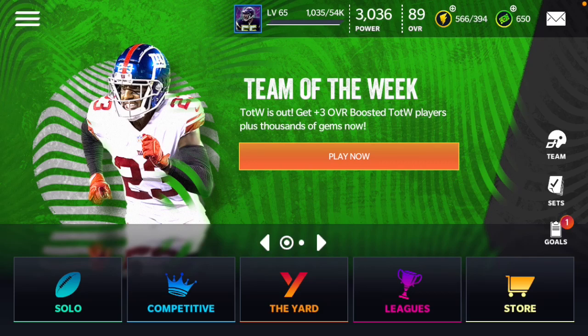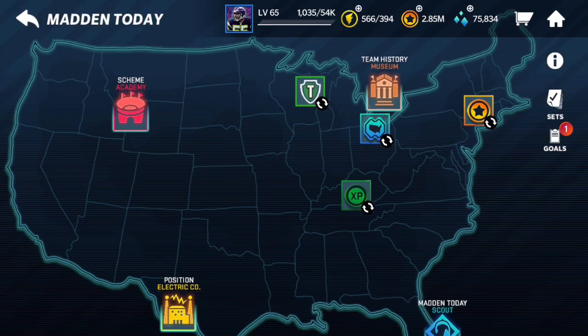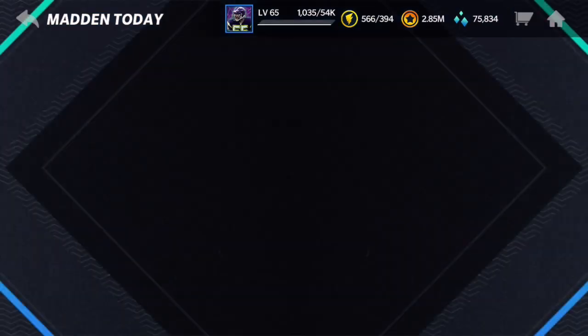Hey, what is up guys, welcome back to another video on the channel. Today I'm going to be showing you guys how to get the Team of the Week Logan Ryan master quick. There is the Team of the Week event — you put 70 stamina into that and you are going to get yourself a nice gold.